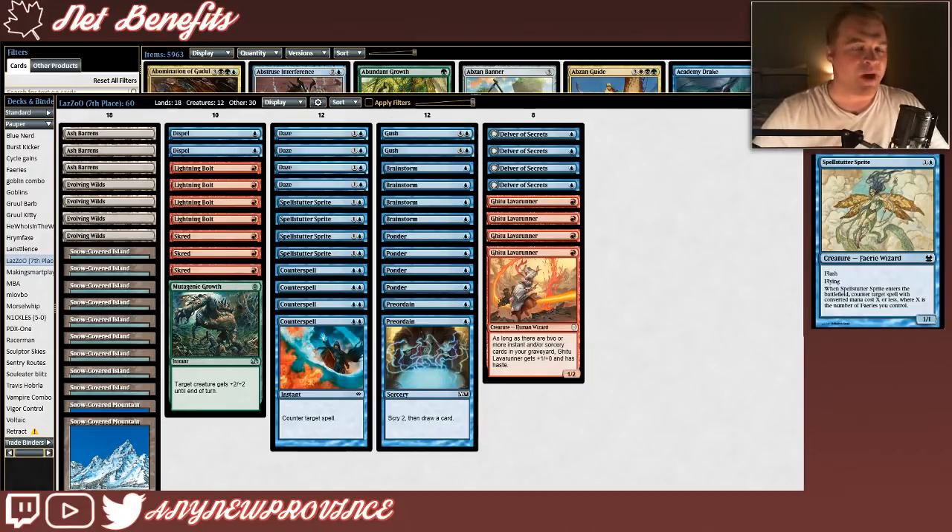Our last creature is one of the best two-for-ones in the entire Pauper format — Spellstutter Sprite. It costs one and a blue for a 1/1 flash flyer, and when it enters the battlefield, counter target spell with converted mana cost X or less, where X is the number of fairies you control. Lazu made the decision to cut the fairy miscreants alongside the ninjas and augurs, so Spellstutter Sprite is only ever powering itself up. Still, there are lots of one-, two-, and three-drop cards in the Pauper format that we'd love to get a Spellstutter Sprite in the way of.